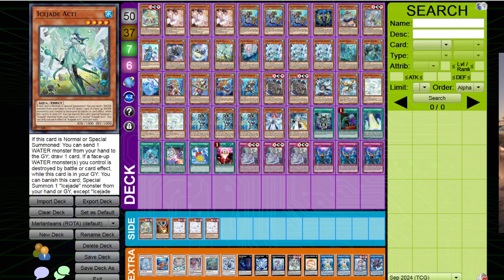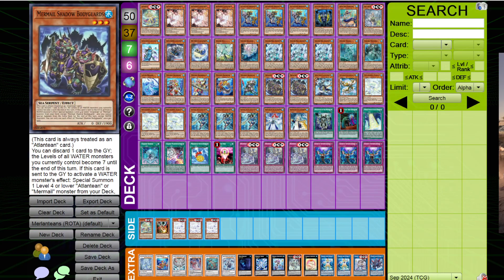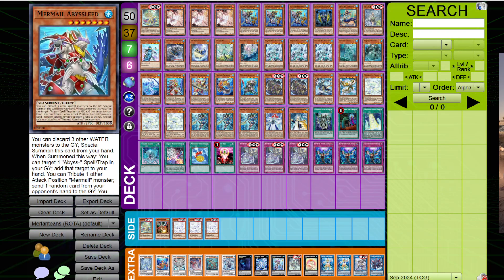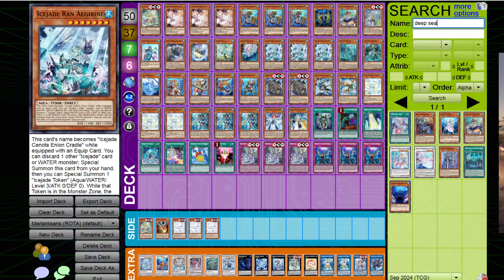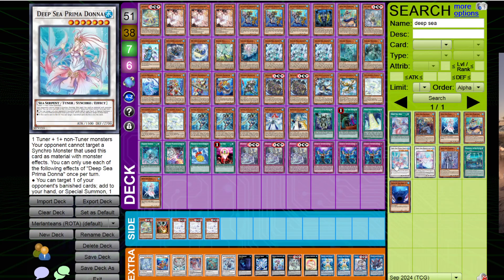What you see on the screen is a template — this is not a final build by any means. This deck has so many ways to be built right now. There are so many starters you can play, so many extenders, so many other things you can add here. For example, Dipsy Diva is not in here, and Dipsy Diva is a card that we can add into this deck.